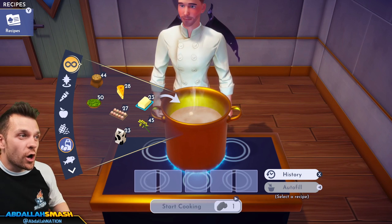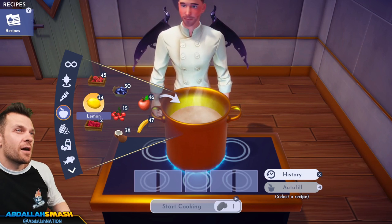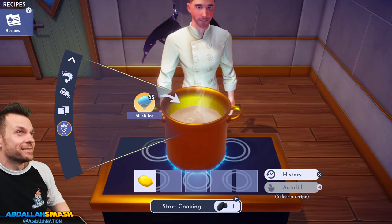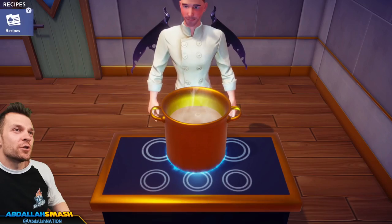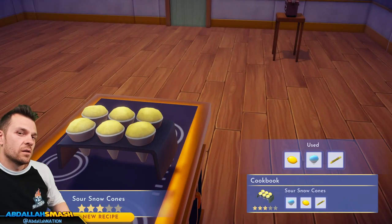Sour snow cones — I'm so excited for this one! Lemon, slush ice, and sugar cane. Those look like the plain ones — get out of here!